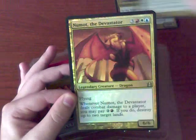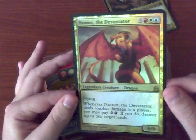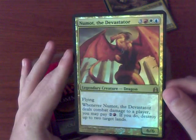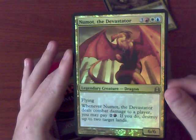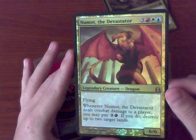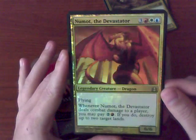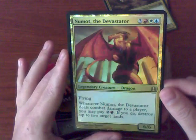Let's see if we get the foil effects on that guy. Each of the decks comes with basically a reprinting of one of the dragons — I believe it was from Invasion, though I'm not really sure. Whenever Numot the Devastator deals combat damage to a player, you may pay three to destroy two target lands. That's pretty nasty, and I really like the art on this one.